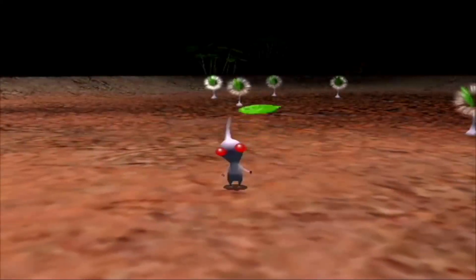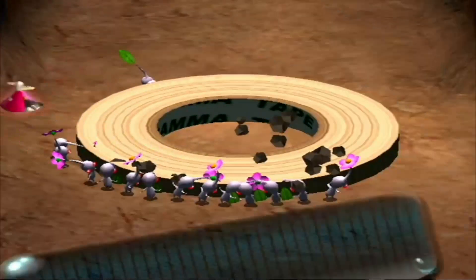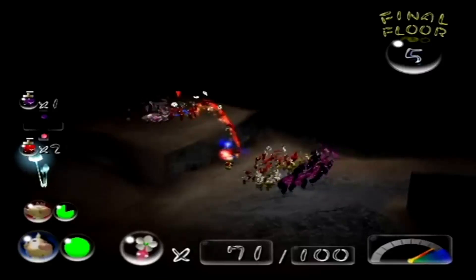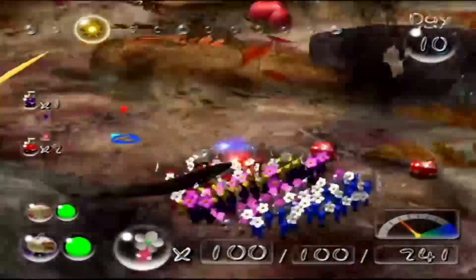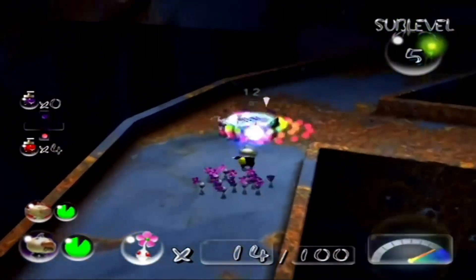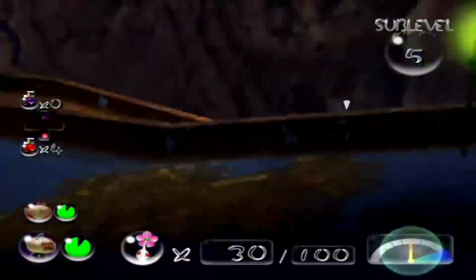Coming up next is the white Pikmin. These guys only show up in Pikmin 2, so there is only one game to look at, and their purpose is to dig up treasure that is buried underground — and that's it. They were added just to dig up treasure, and it isn't all that interesting of an ability, but there are a lot of buried treasures in Pikmin 2, so white Pikmin are very necessary, but not at all cool. White Pikmin do have a few other side abilities, like being able to poison enemies that eat them, though you can just spam purples instead. The other ability is that they are the fastest of all the Pikmin, which is very useful when fighting enemies like the Manit Legs or the Pileated Snaggart, or for carrying treasure back fast. That puts them in the number 7 spot.